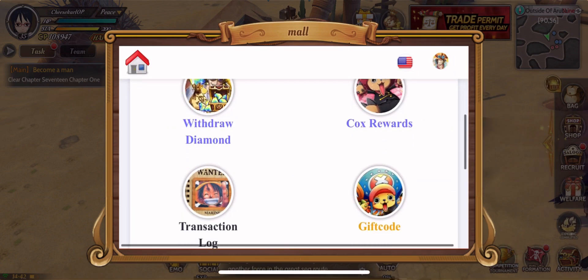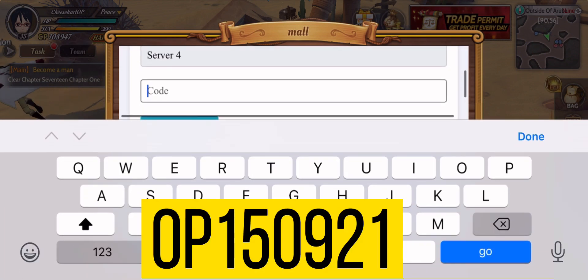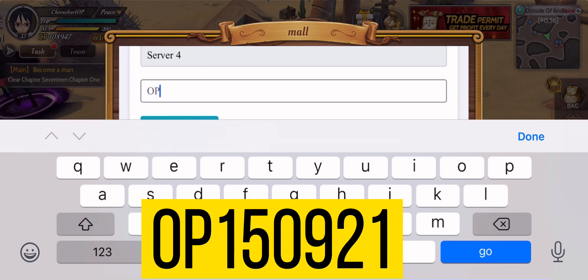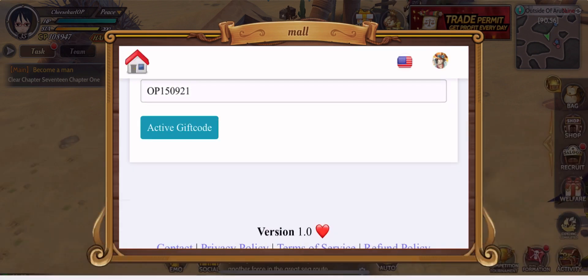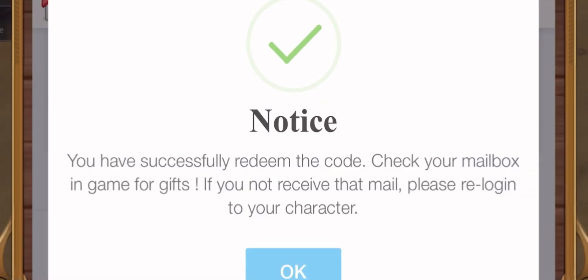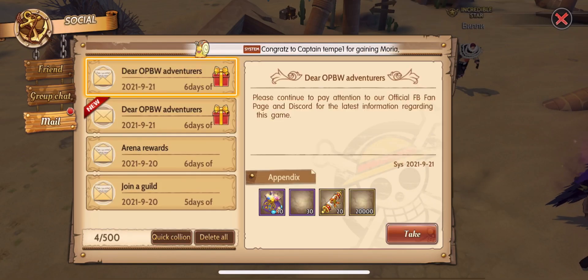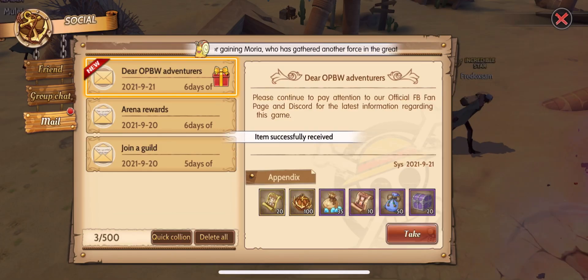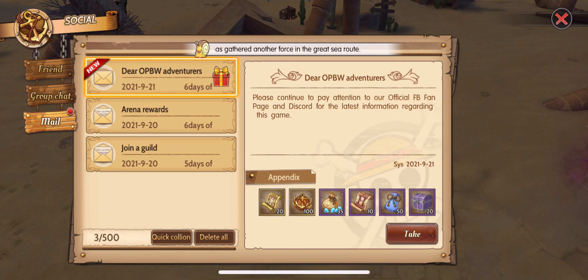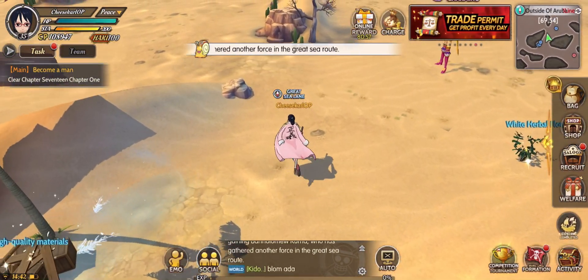Now let's redeem the second code. This code was given when the game was on maintenance last week — the developers gave a lot of compensation to all players, so a big kudos to them. We type the code 'op150921', which is the date when the maintenance happened in game. We have successfully redeemed the second code. Let's receive the rewards from our mailbox: 20,000 diamonds, 20 recruitment tickets, and many more useful items.